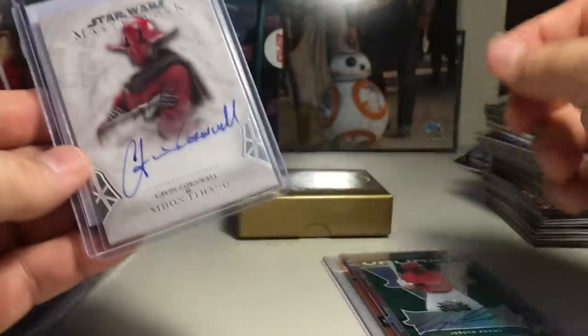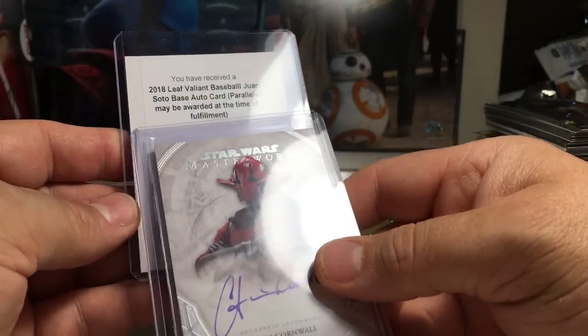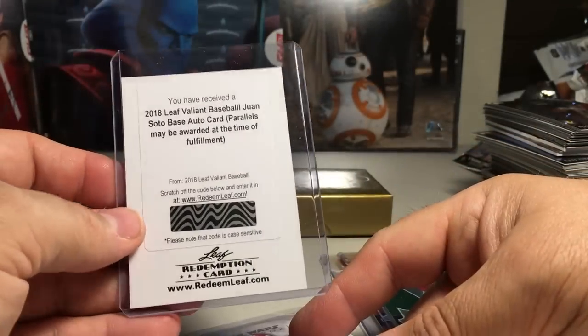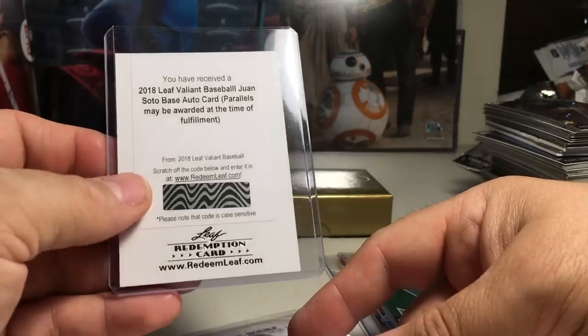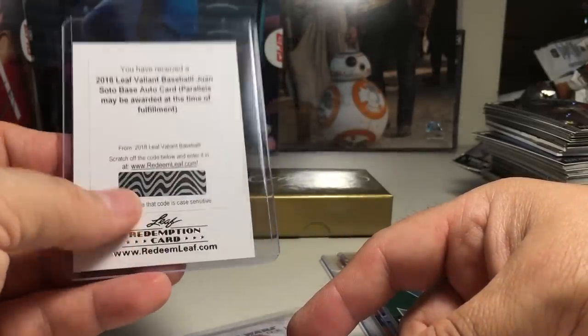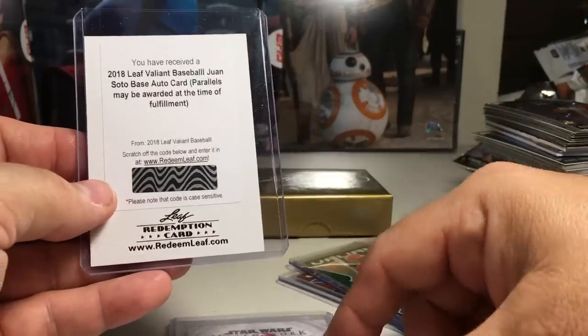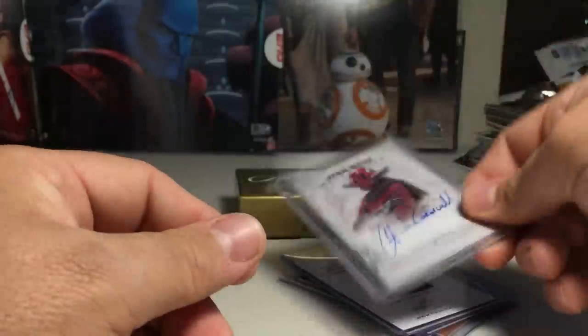And we got a redemption from Valiant — 'You received a Leaf Valiant Baseball Juan Soto base auto card. Parallels may be fulfilled.' So we'll definitely send that off, hopefully get a nice low number. Juan Soto — very cool.